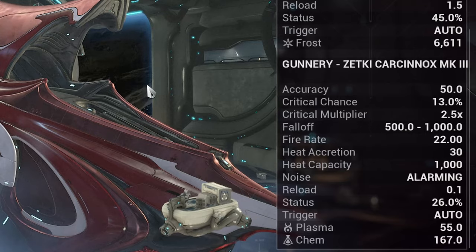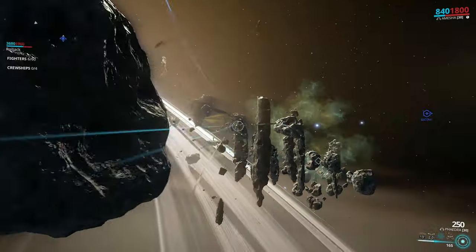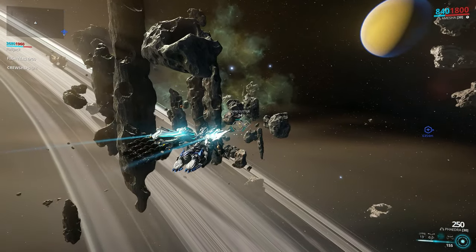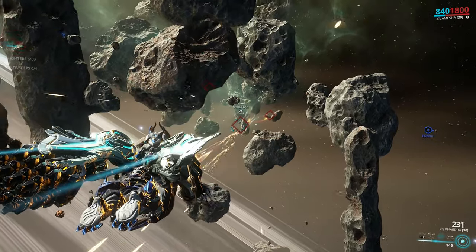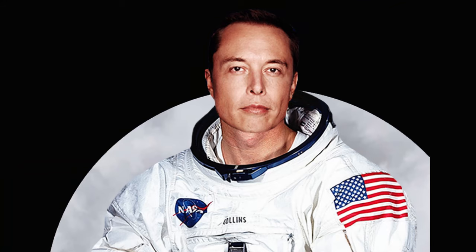I'm talking about the stuff like Ionic and Plasma that you see on your ship's weaponry. They do apply to arcguns while in Railjack missions — all of your IPS and elementals will simply be converted into the new ones, because apparently space changes things.